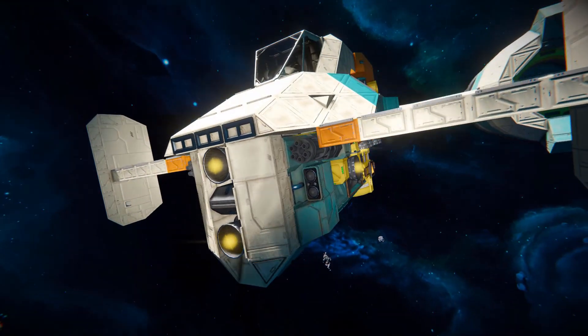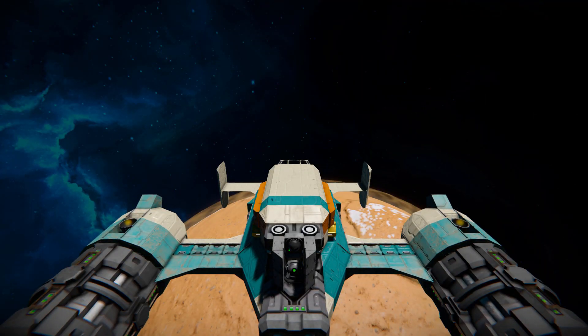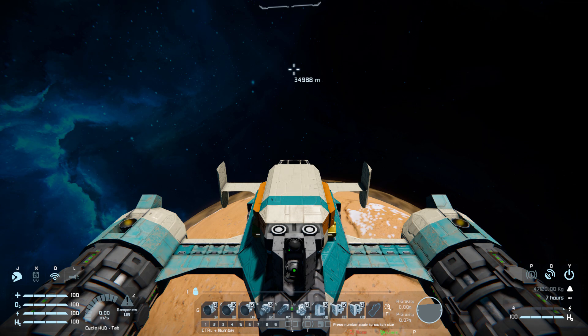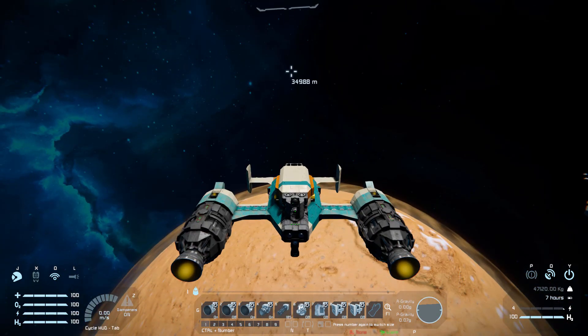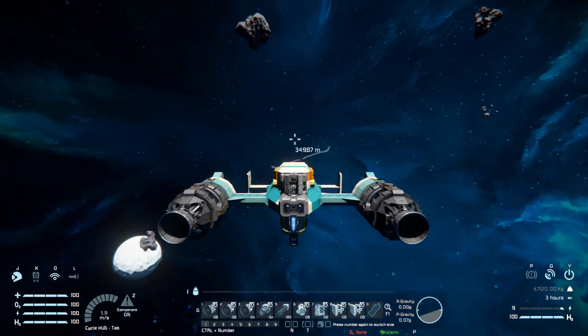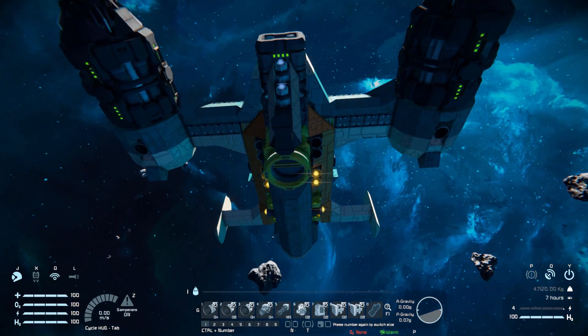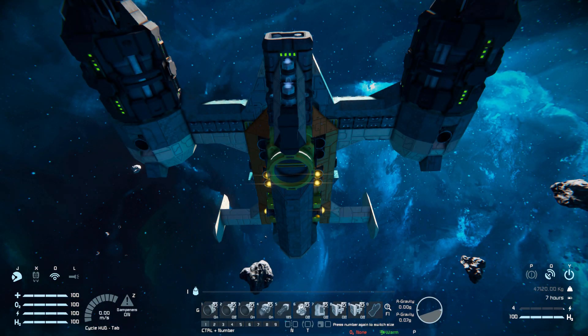It's a very nice, very compact little ship. Bringing up the HUD, 1, 2 and 3 are different settings for our hydrogen thrusters. Pressing number 1 turns off our boosters on the side, leaving our ion thrusters to push us around while all the other hydrogen thrusters remain on. Number 2 is for our atmospheric thrusters - they are still hydrogen thrusters, but when we're on a planet we may need additional assistance staying in the air, so we switch that on and a few more hydrogen thrusters will light up.